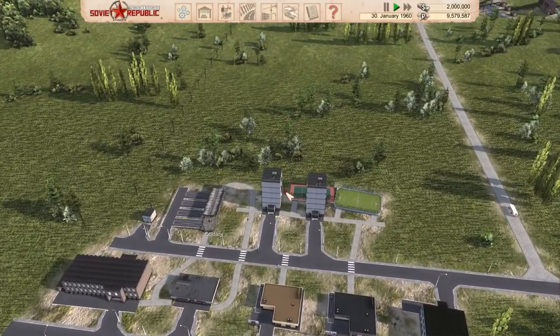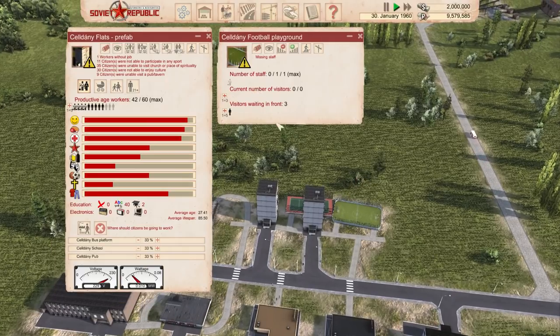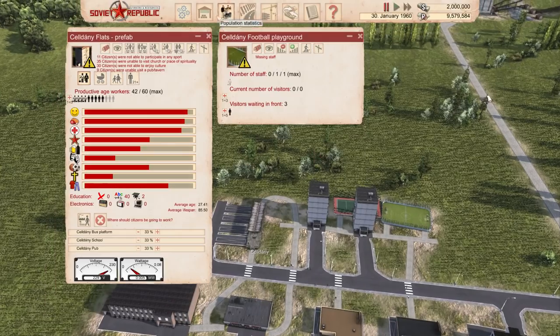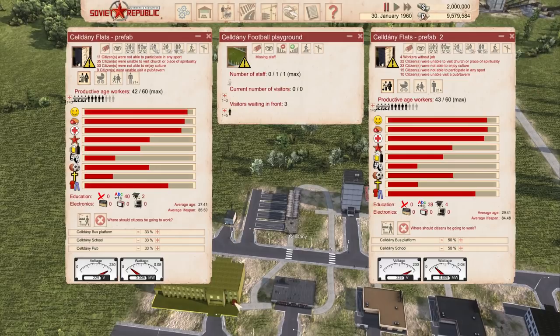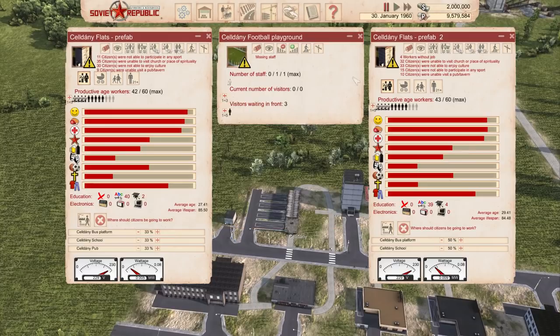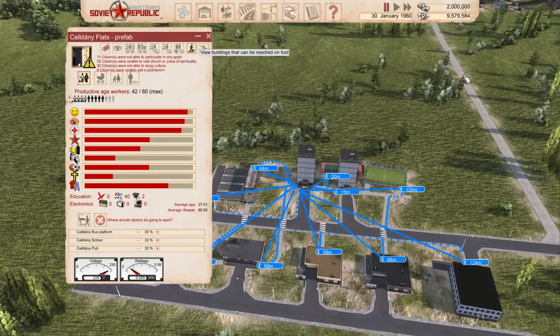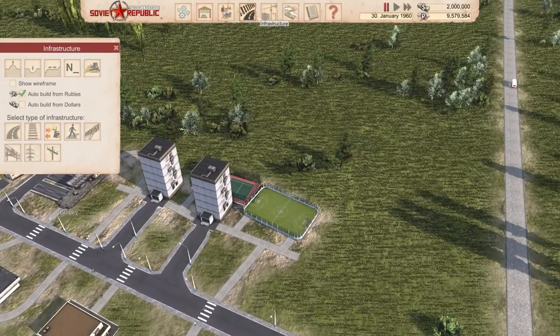Let's have a little bit of an expansion of the housing area. Citizens are unable to participate in any sport — missing staff. This is going to be a problem. We're going to hopefully solve two birds with one stone here, because at the moment I've got certain houses allocated to certain areas, i.e. the bus platform, which ships workers up to the gravel processing plant. There are not enough staff to fill all of the roles — hence we're seeing problems with the football playground and staffing the pub.